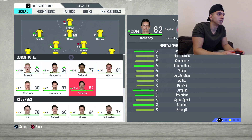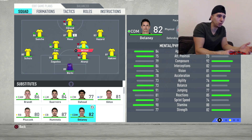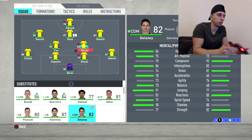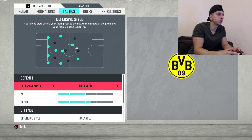Delaney can come on for Axel Witsel if you want a bit more pace, but it depends — I think Witsel's a bit better defensively. Personally I'd go for Delaney just to give you that extra acceleration. So that's the team I'll start with — we'll go ahead and do the tactics now.